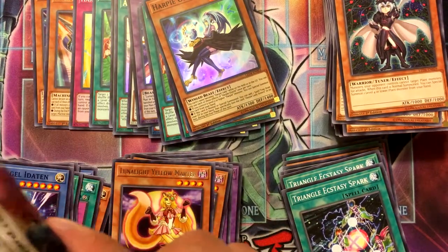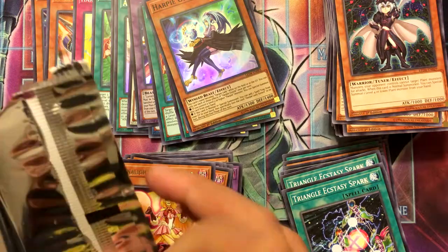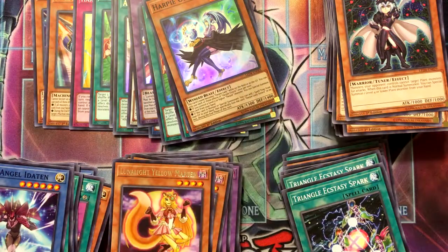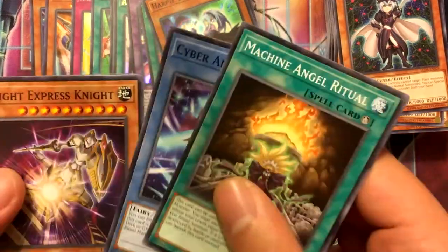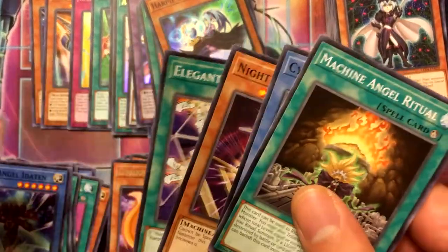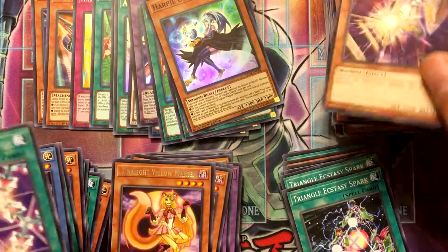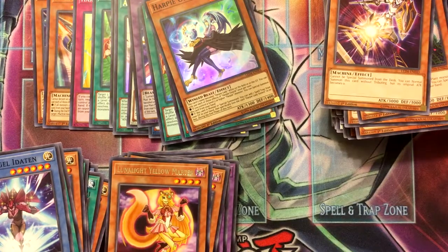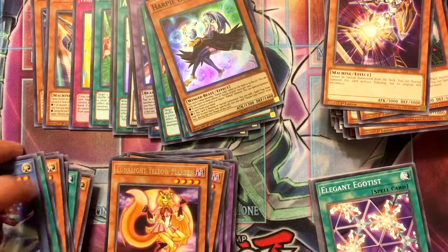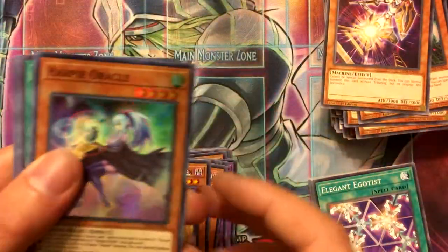Our last pack — I'm guessing it does not have a holo in it because we got a holo in the last one, so odds are there's no holo in this one. All right, so that's pretty good. I like this box better than the last one — oh no, I take that back. There's a lot of train cards in here.